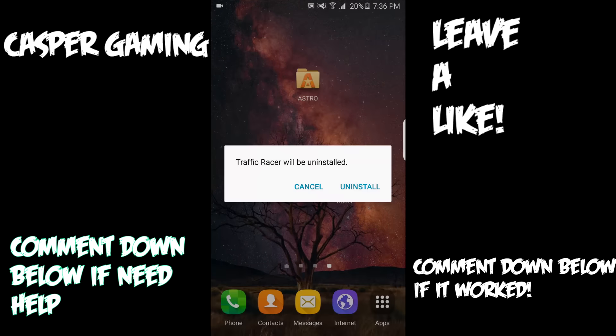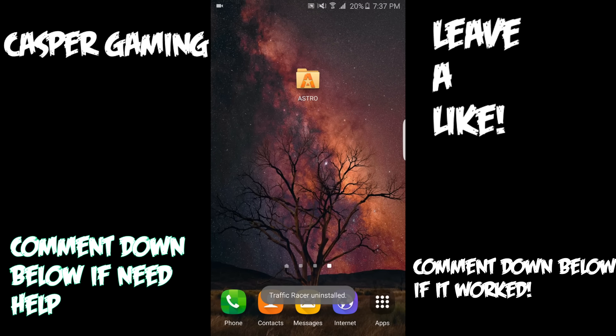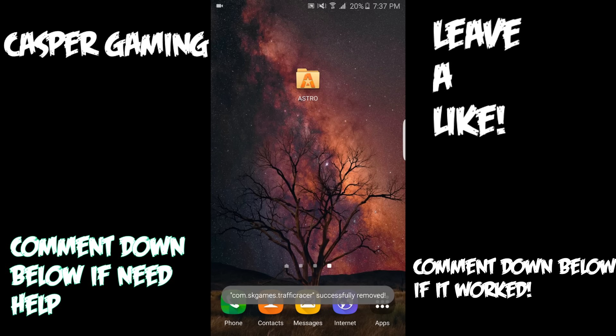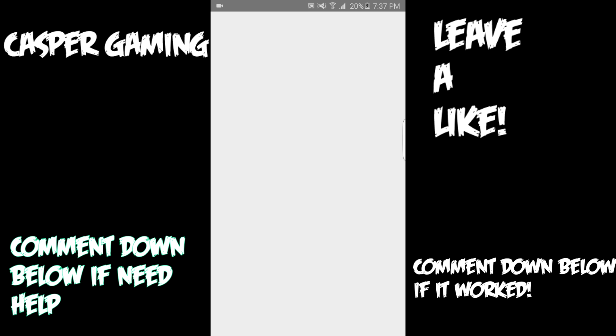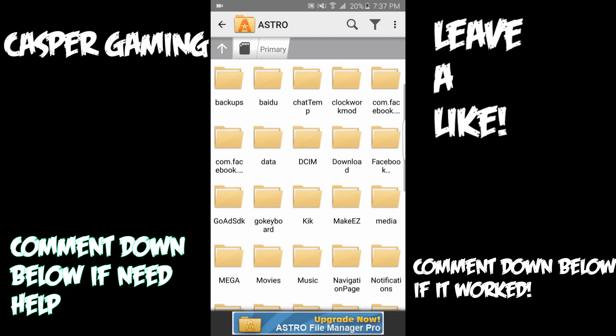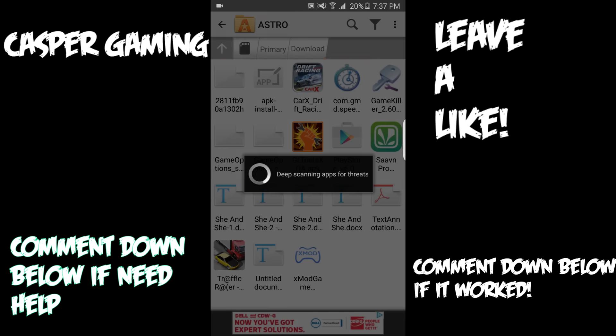The third step: if you already have the game installed, delete it first. After you download the file, make sure it's been downloaded by going to Astro, going down to downloads, and looking for Traffic Racer. When you find it, click on it.